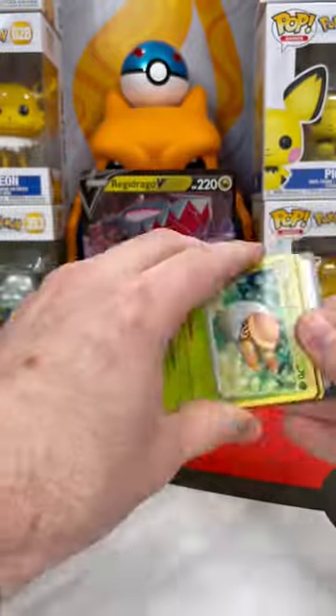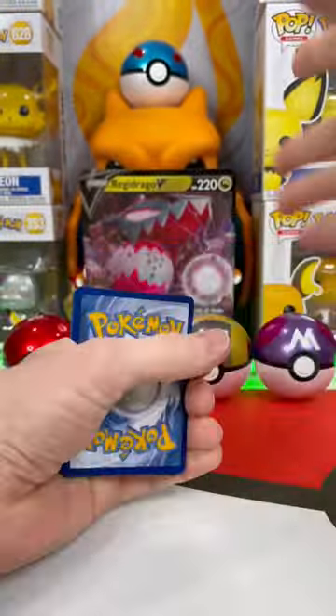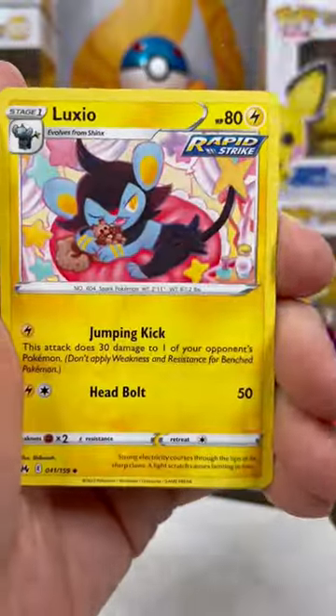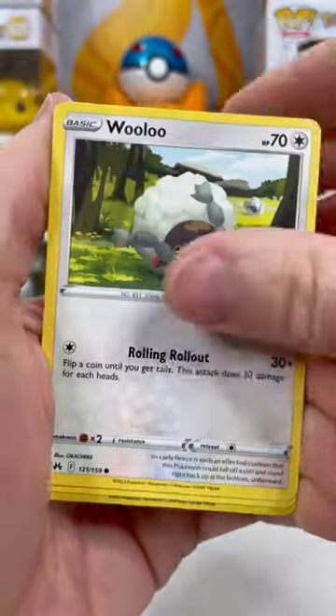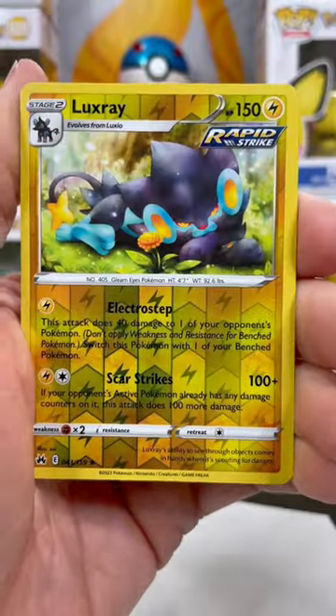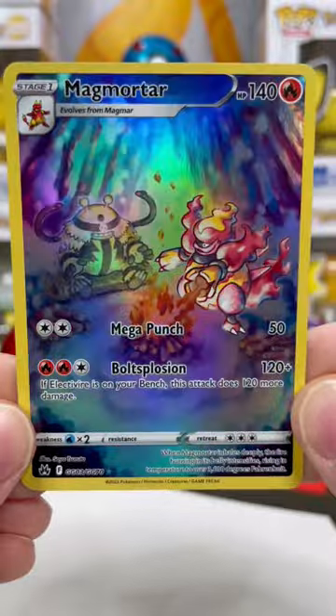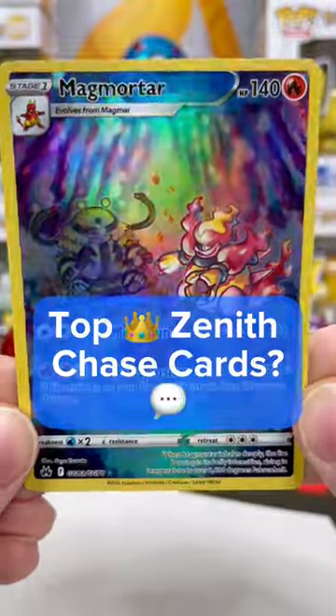Let's see if we can beat that Trainer Gallery. Flipping that energy — Fire! This Wooloo mid-roll is pretty cute. In the reverse, a Luxray and a Galarian Berserker non-holo. Right pack with an amazing card. What are your top chase cards for this set?